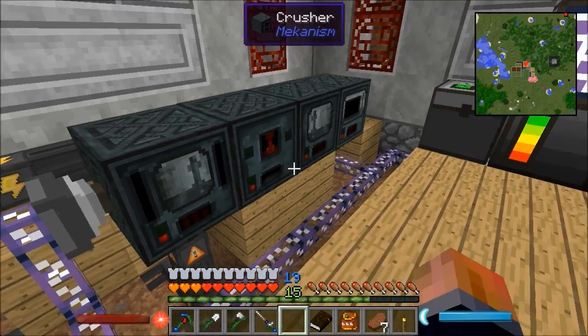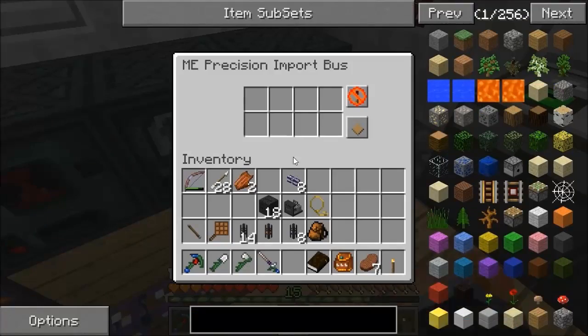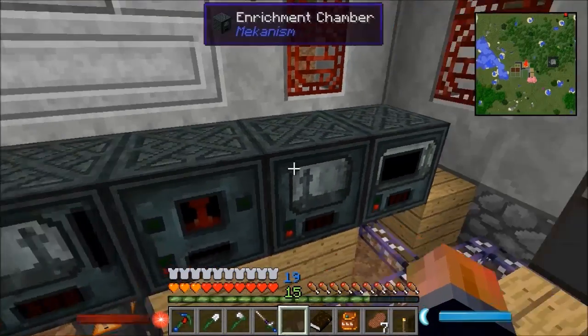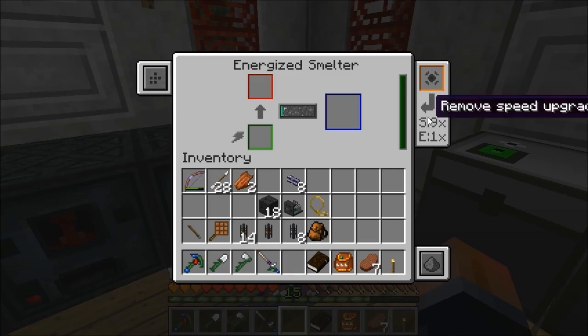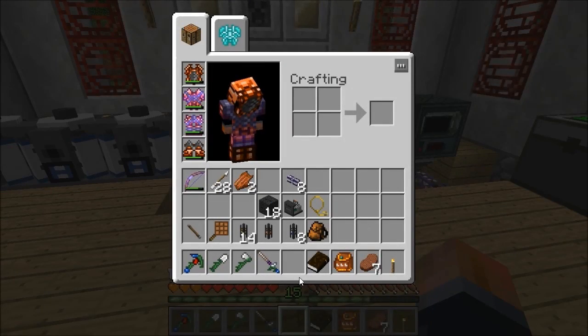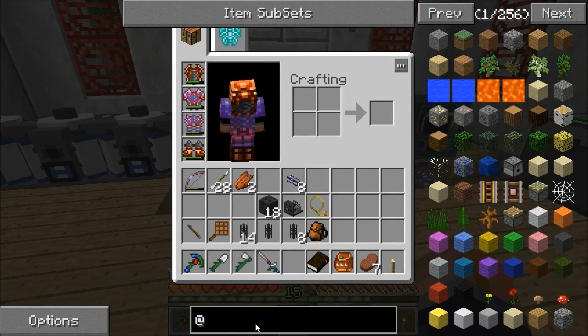I've got a precision export bus on there with nothing in it yet, and a precision import bus set to move single items - that's quick enough. These now all have eight speed upgrades, so there's a lot more speed. I'm actually going to make some energy upgrades for them as well.